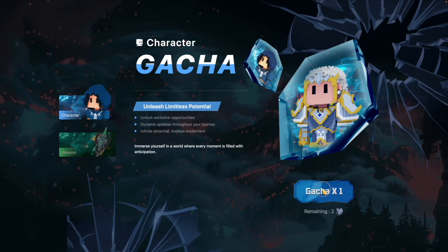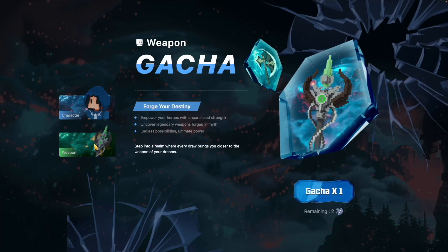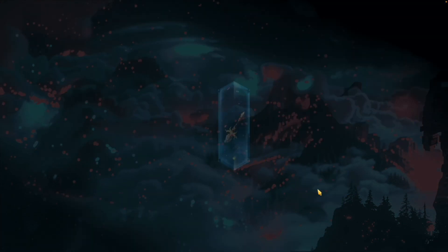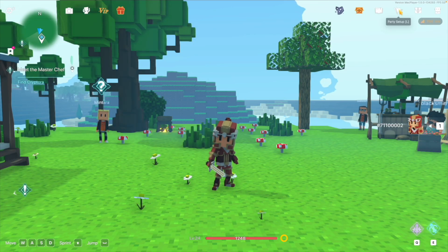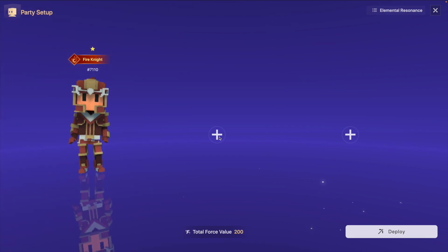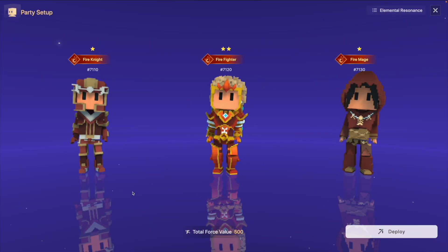Upon entering the game, let's start with the gacha to draw cores and weapons. Each player can draw two cores. Let's draw weapons. Click here and add the true drone cores in party setup. Click deploy to successfully form your team.